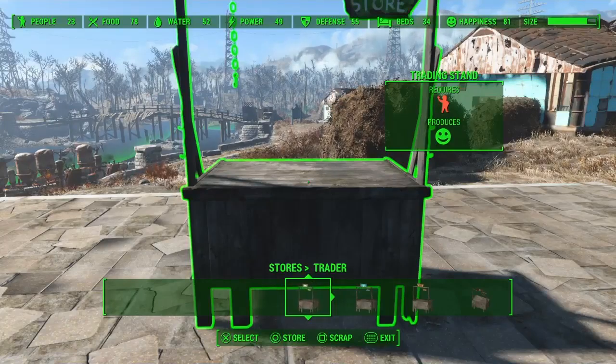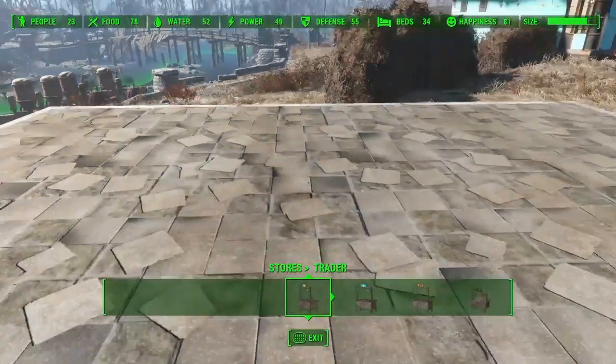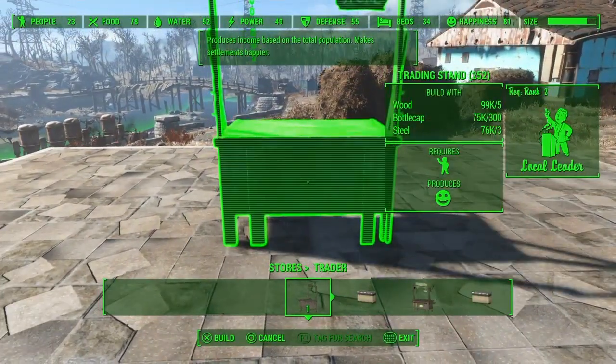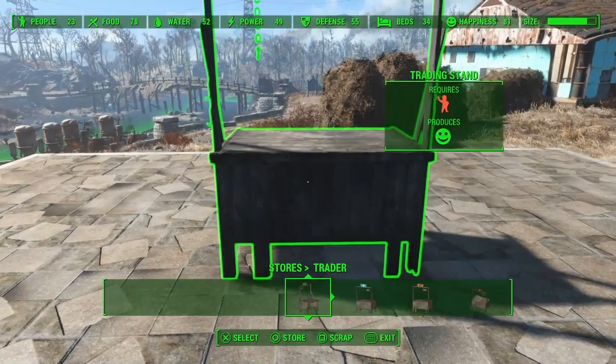What you're going to want to click button-wise is going to be square and then circle. You're going to need to do this relatively fast. You're going to click square to scrap it, and then click circle to store it. As you can see, I just stored it so it'll disappear. If you make a mistake, as you can see at the very bottom, it says 'store trader: one' — that's just saying I've got one in my workshop, so you can place that back. You don't have to buy it back.